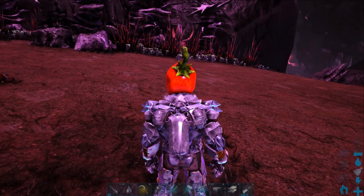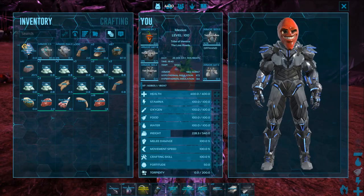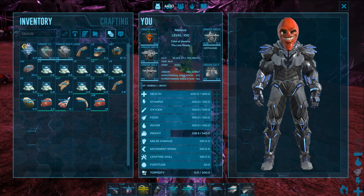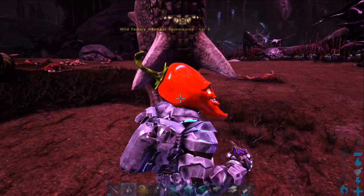I know a lot of people have some issues with this — how to get them. Basically, when they're fully grown, you'll get this Plant Species Z fruit. That basically is like a flashbang. I'll actually throw one right now. We'll throw one at this Carno.